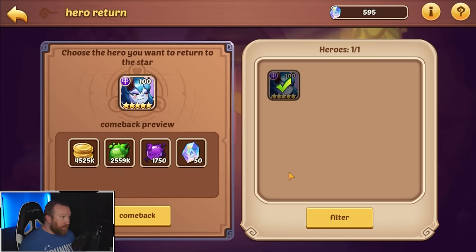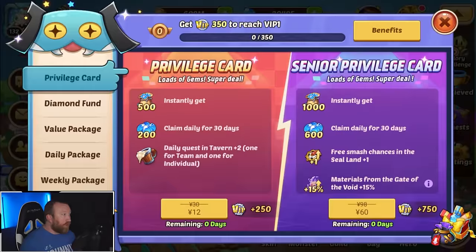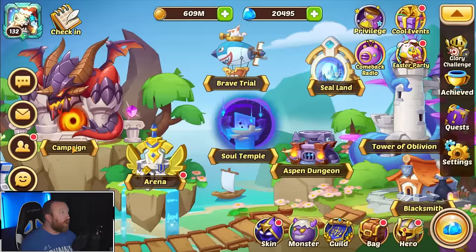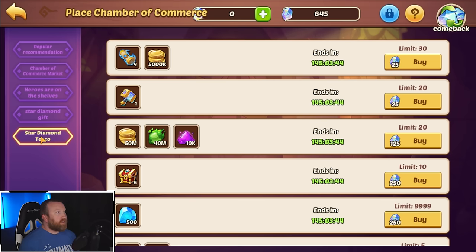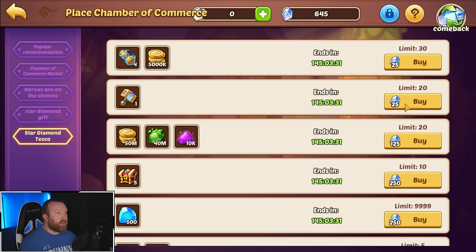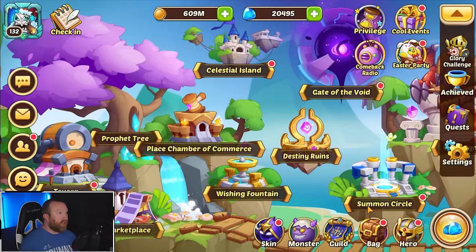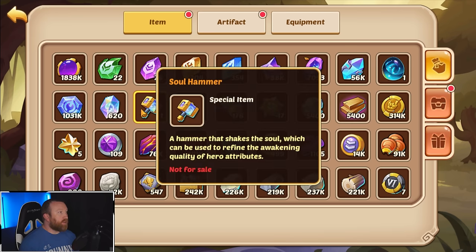The main takeaway from today is going to be the store. If you come into the star diamond store or go over to the Chamber of Commerce you get the store here — this one's a little bit easier to look through. We're going to be talking about these soul hammers. A soul hammer is a hammer that shakes the soul, which can be used to refine the awakening quality of heroes. Let's buy one — you can get up to 25 of them. We used the diamonds, the hammer is now in our inventory, so we got the soul hammer, good to go.